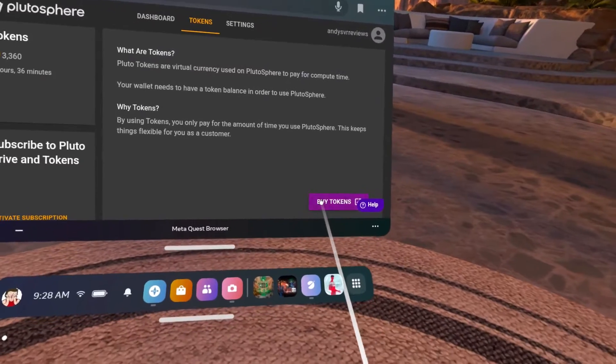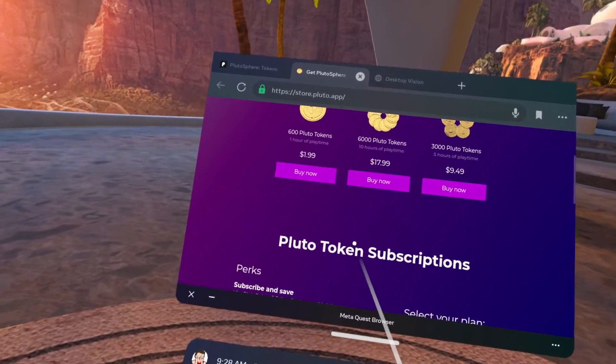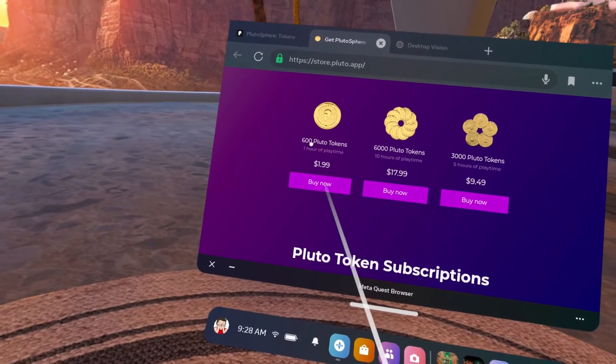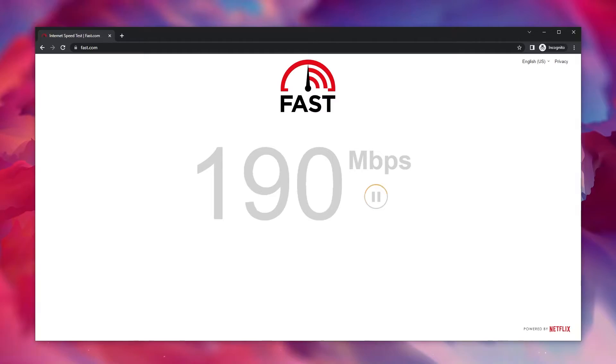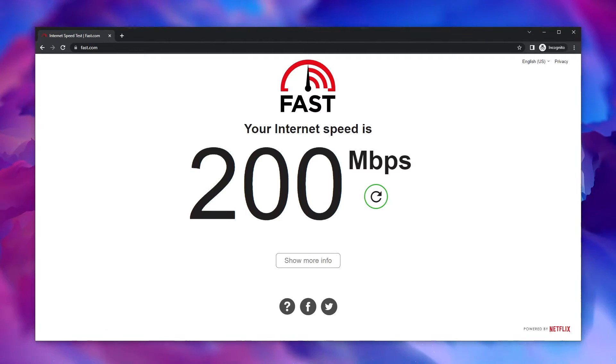If you want to buy some playtime, just click buy tokens and then select how many you want. I would recommend starting off by only getting an hour or two at first, just to make sure it works well for you. The quality of your experience will definitely vary depending on how good your Wi-Fi is and your location relative to the nearest AWS server.